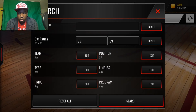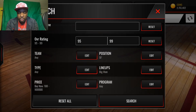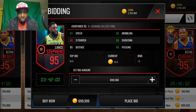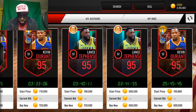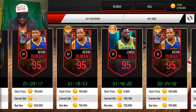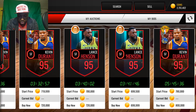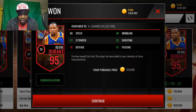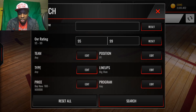Let's look for a small forward for the big man lineup, budget around 900k. We've got some good options — Lance Stevenson and others — but I think Durant is going to be the move here. I see listings at 850, 800, 750, and 720. We're going to go with 720k. Bam — easy. All right, now let's look for a power forward.